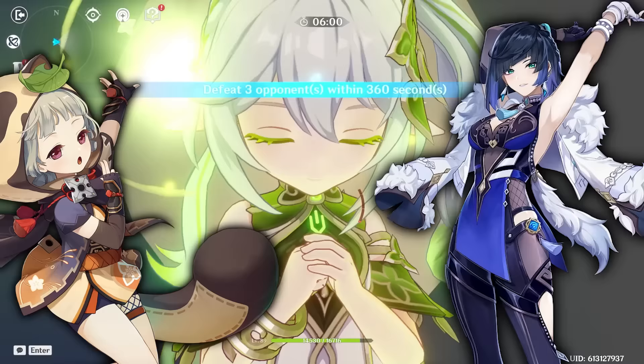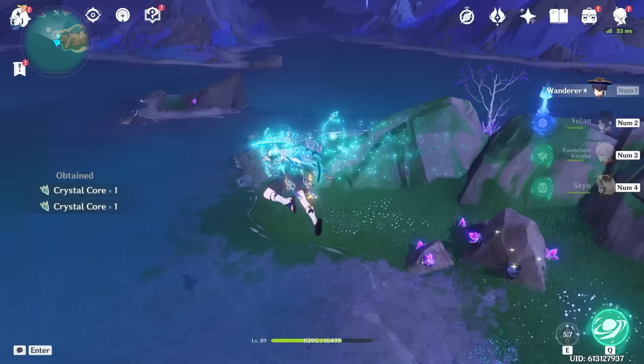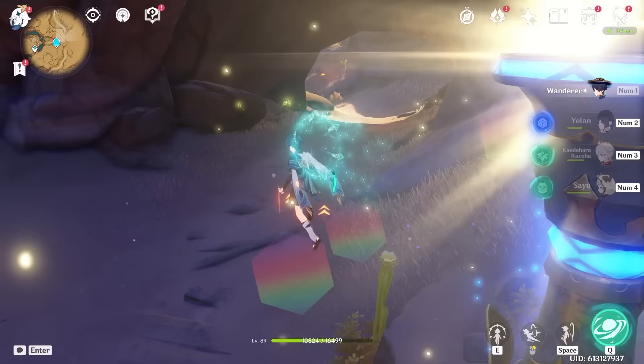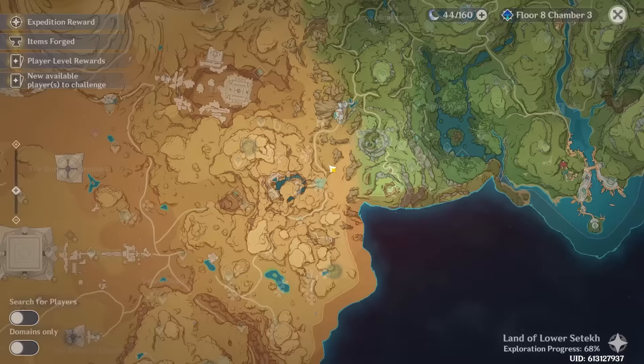Wanderer can also help you gather Crystal Flies as well as get around the world quicker. I consider him to be the best character for gathering Crystal Flies. The only caveat is you can't use your skill in the vicinity of them because it is a startup hitbox that will destroy a lot of Crystal Flies. However, just use it at a safe distance and then his elemental skill allows him to be one of the best at collecting Crystal Flies in very large groups before they ever get a chance to fly away.